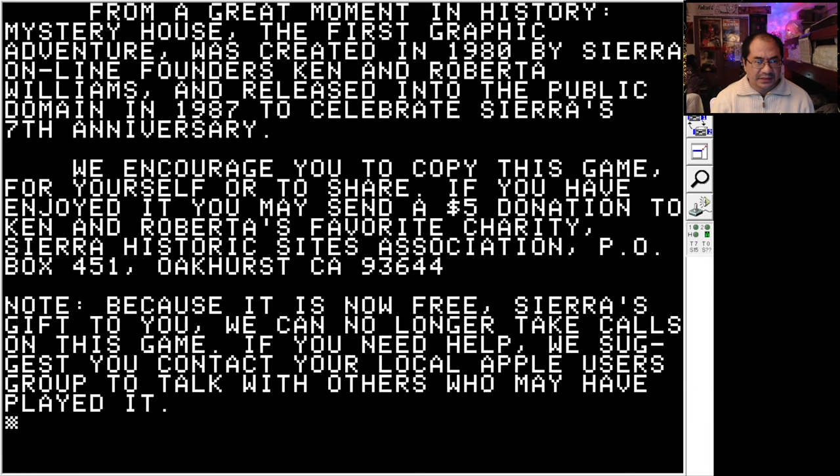Okay, reading from the game intro: Mystery House, the first graphic adventure, was created in 1980 by Sierra Online founders Ken and Roberta Williams, and released into the public domain in 1987 to celebrate Sierra's seventh anniversary. They encourage you to copy and share the game, and suggest a five-dollar donation to Ken and Roberta's favorite charity, the Sierra Historic Sites Association. Because it is now free — Sierra's gift to you — they can no longer take calls on the game, and suggest contacting your local Apple users group for help.